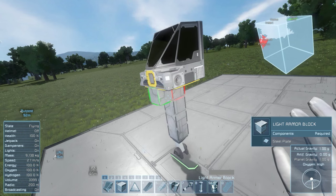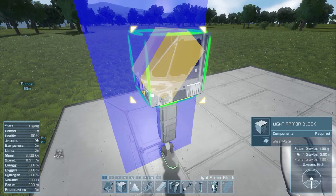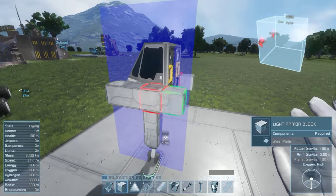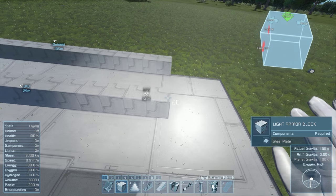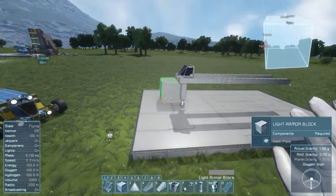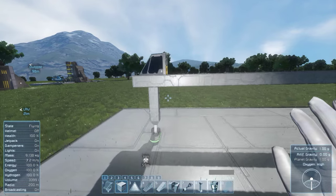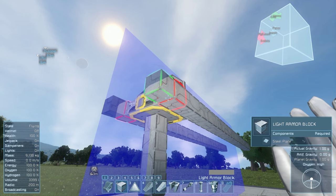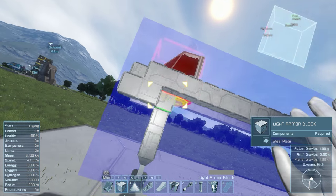We need to turn on symmetry mode, and we can just start roughing in how long we want this thing to be. I'm thinking 21 in length. It's probably going to be a six-wheeler — maybe more depending. Maybe one and two in the front and two in the back to kind of support more weight, as cargo does add to your weight now. I do like that feature a lot — it adds that extra little bit of design challenge that wasn't really there before.